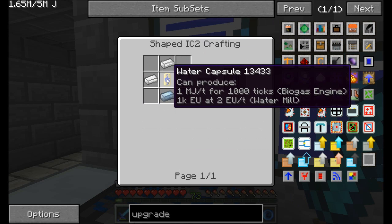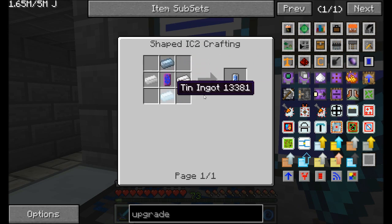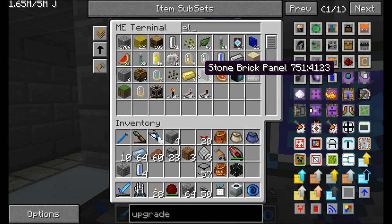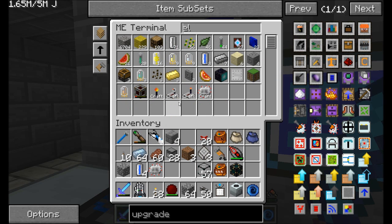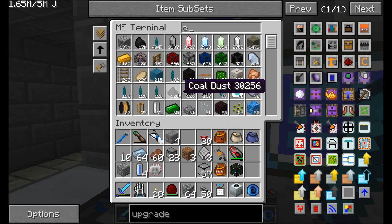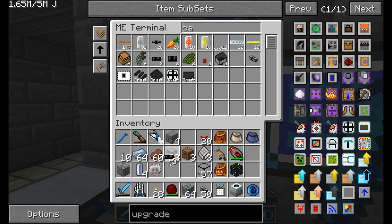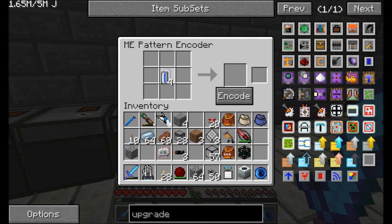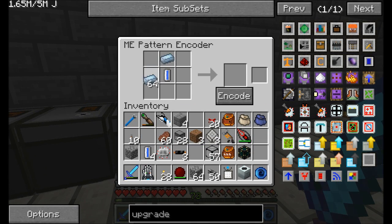It's just one of these water capsules that we just showed it how to make, surrounded by tin. So we'll get one of these. We're going to want some electronic circuits, which this guy already knows how to make, and we're going to want some copper cabling. So I'm going to come over here and tell you: surrounded in tin. Encode.